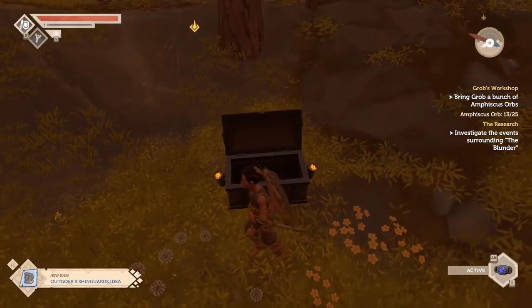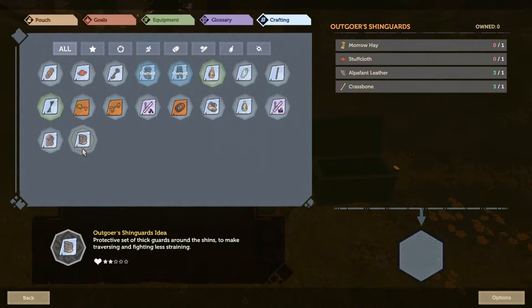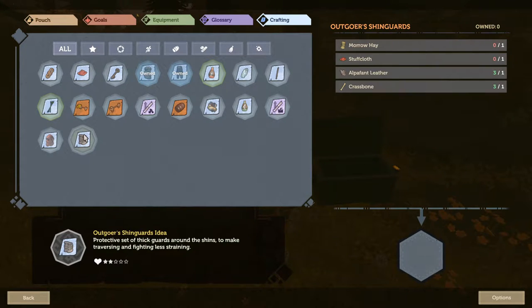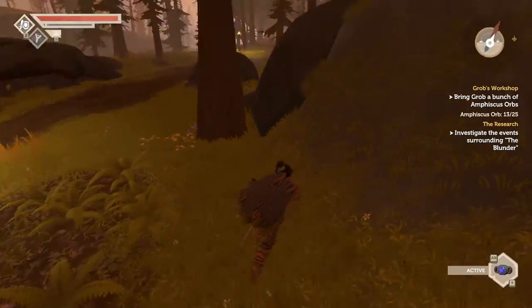I just found this chest and opened it up without even thinking about it, and we've got a new idea. Outgo shin guards — protect a set of thick guards around the shins to make traversing and fighting less straining. That actually sounds quite useful. We're pretty close to having that — all we really need is two morrow hay and gravel moss, and just the one stuffcloth. So actually we're pretty close to getting that — that might be something to look towards.